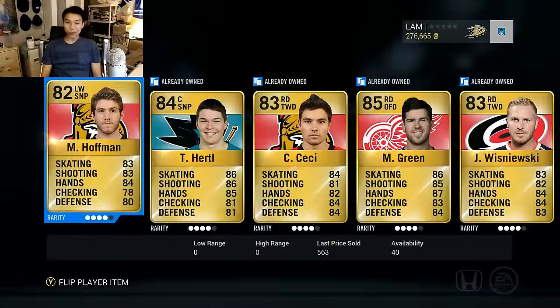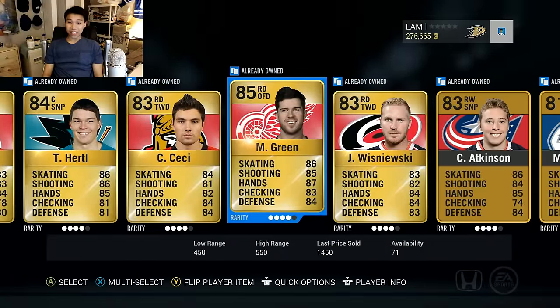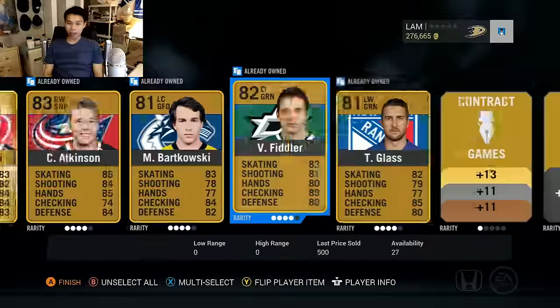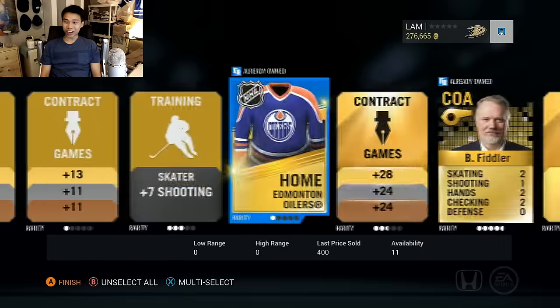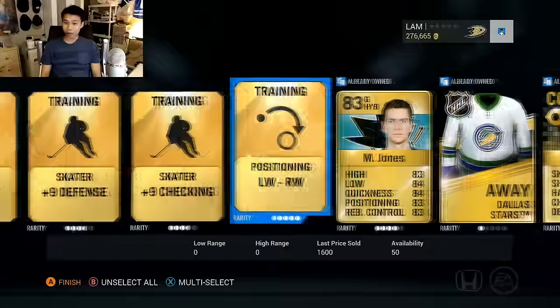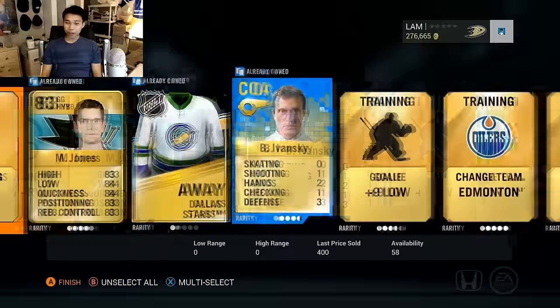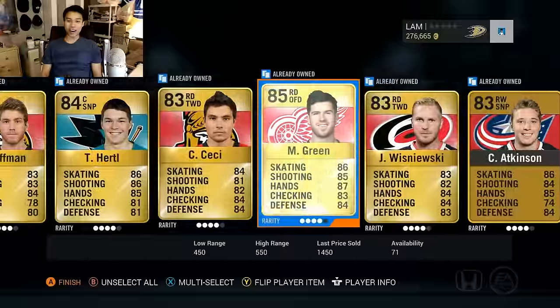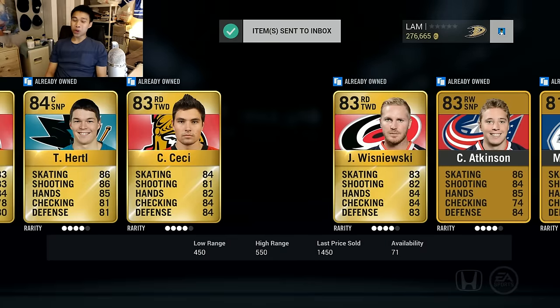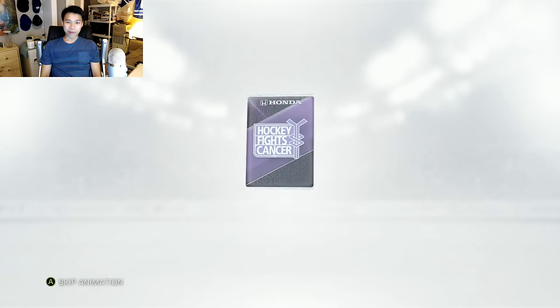Mike Green - I see a couple of players at the back. Mike Green, 85 overall - that's not a bad player, I'll keep him. Tanner Glass, Fiddler - you can't have a pack without Fiddler. Left wing, right wing, Martin Jones, Ivansky, got the coach in here. Send that to the collection, two more mega packs to go.